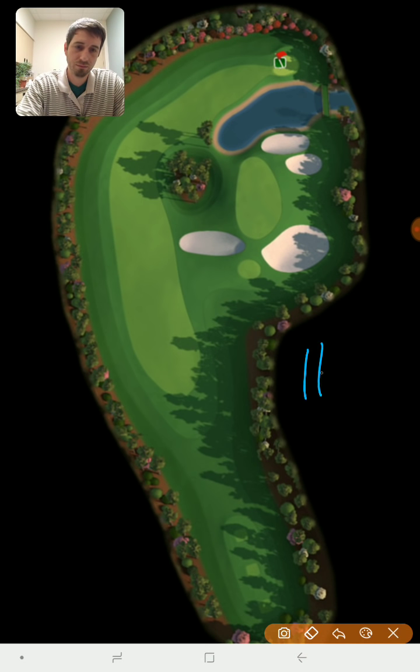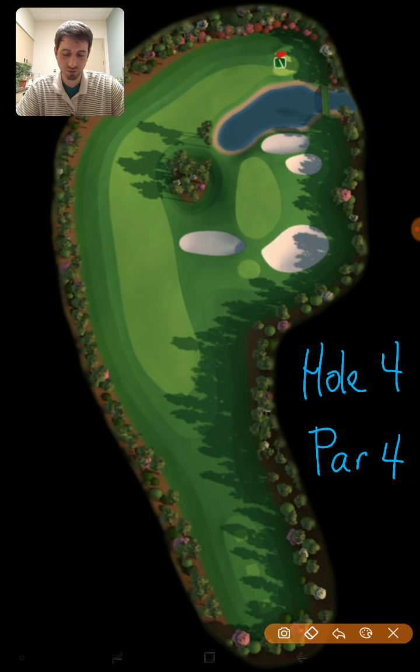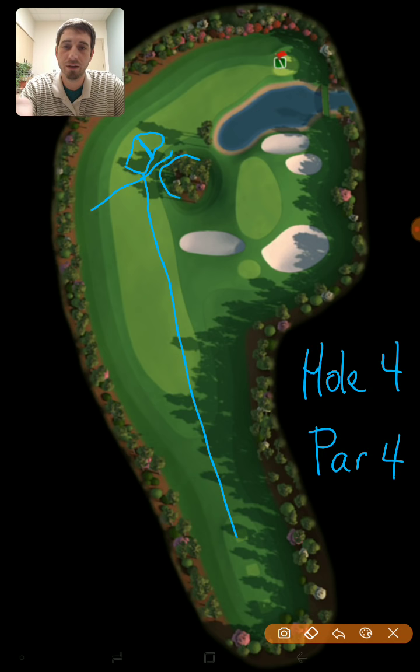Hole number 4 is a par 4 and a fairly straightforward hole. I would definitely recommend the Quasar or Titan Ball. You basically want to take your driver and smash it down the fairway as far as you can. This is your landing zone right here — the farther into that front quadrant the better. You want to make sure you land somewhere in the upper half of that line, because if you land behind it, your second shot will be blocked by the trees.